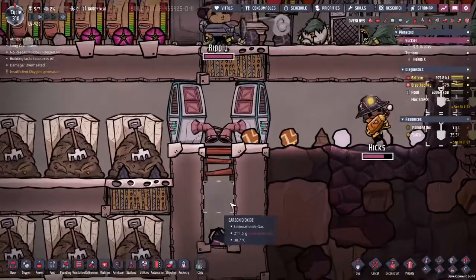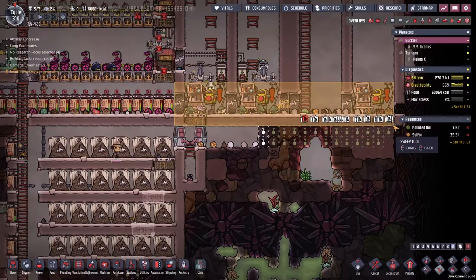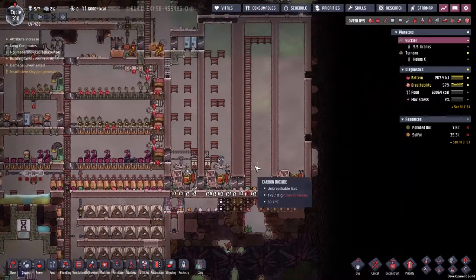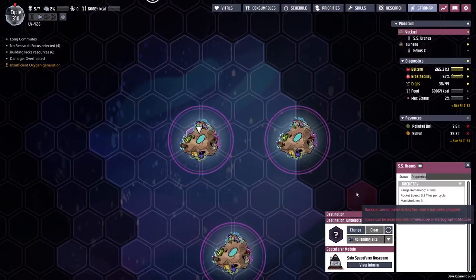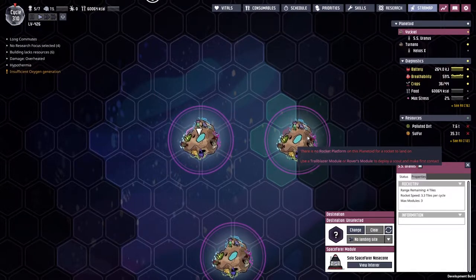I've put in a centralized storage here — anything that is set for sweep can get delivered over to here now. But there is a serious problem: if we come in and say 'could you change your destination here, we want to fly over this way' — there's no rocket platform on this planetoid for a rocket to land on.